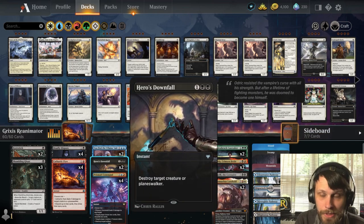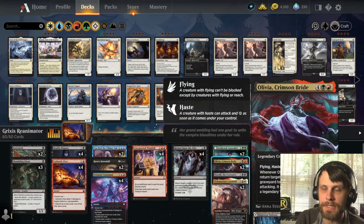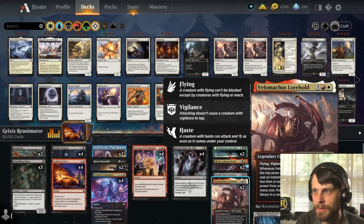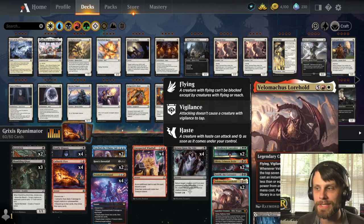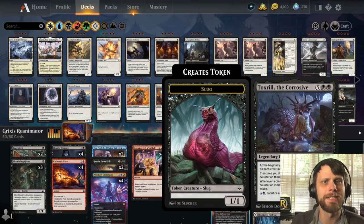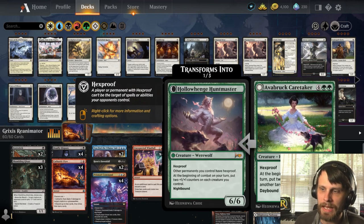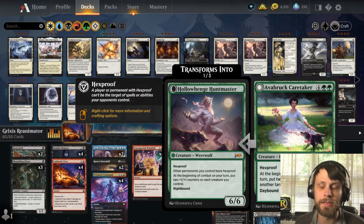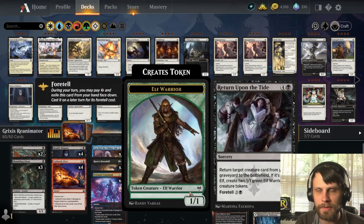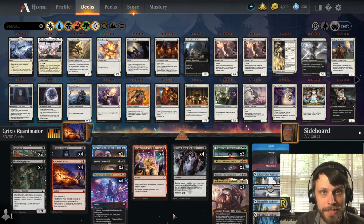We also have Hero's Downfall to deal with creatures or planeswalkers. At the top end to reanimate: the big one is Olivia, which allows us to attack immediately and reanimate something else. That can be things like Lorehold Velimachus, which gives long-term value by playing free stuff off the top of our deck. We also have Toxral if we're against a lot of creature-heavy go-wide decks like mono-white. And Avabruk Caretaker — being able to throw counters around and give things hexproof is huge. We can also just play many of these things outright off the treasure tokens.